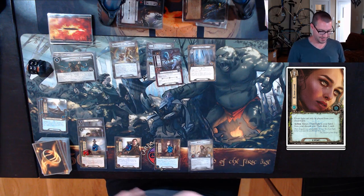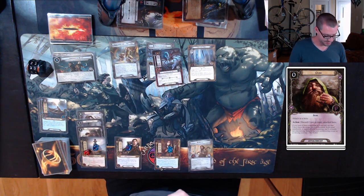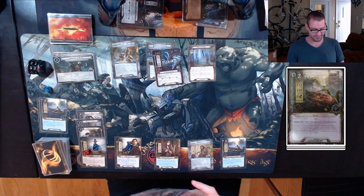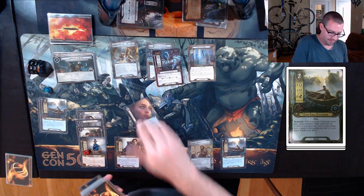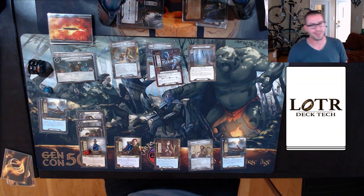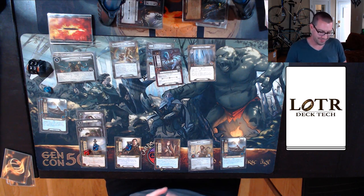That's basically exactly what I was looking for. I'll play a Long Lake Fisherman and say two. Didn't whiff this time — I'll take that Envoy of Pelargir and shuffle the rest back in, hoping for the Destroyer. That's okay. It's not worth me paying for that right now because I need the Grimbeorn resources and the Sam resources this round. Good news is unless I reveal an enemy, I probably don't need to do anything else in terms of combat. Let's just quest.